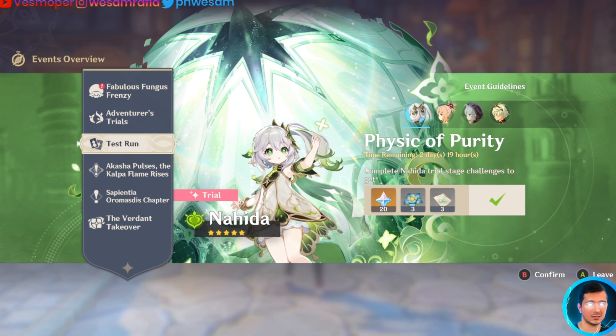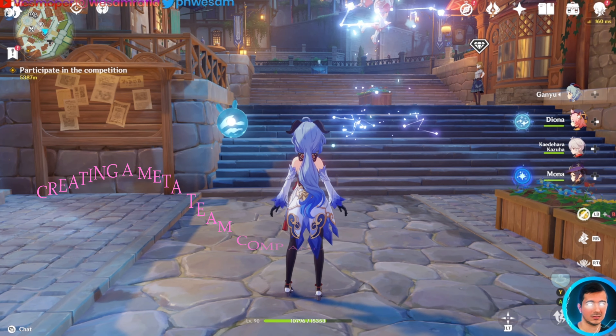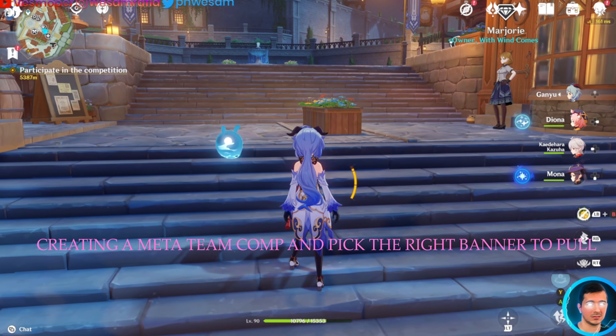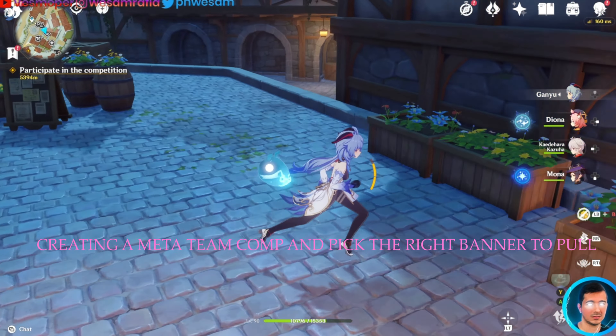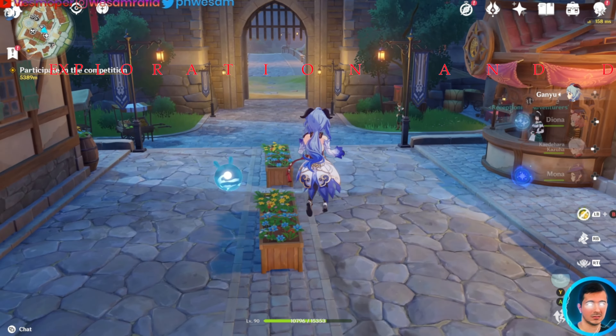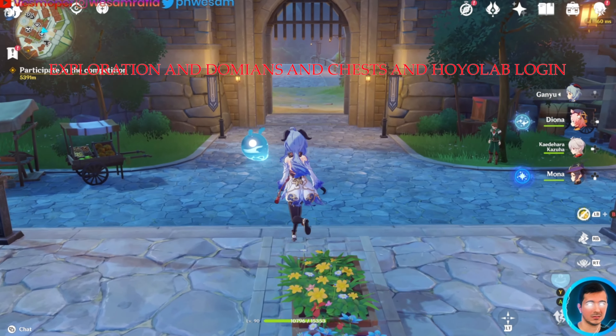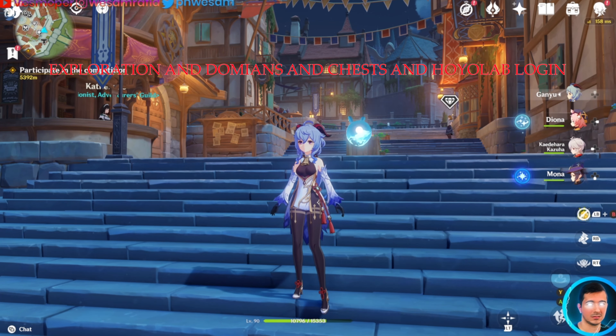The fourth way: do the events in every update and get everything. Do the test run for every banner. Grab the livestream codes and the maintenance compensation for every update. Then do every quest — every Archon quest, every side quest, every world quest, every character quest and hangout. That's how you do it.